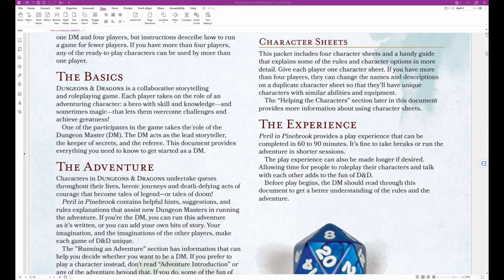The Basics: Dungeons & Dragons is a collaborative storytelling and role-playing game. Each player takes on the role of an adventuring character — a hero with skill, knowledge, and sometimes magic that lets them overcome challenges and achieve greatness. One of the participants in the game takes the role of the dungeon master, or DM. The DM acts as the lead storyteller, the keeper of secrets, and the referee.